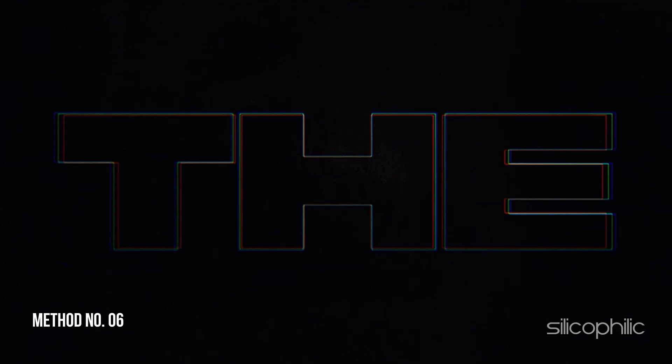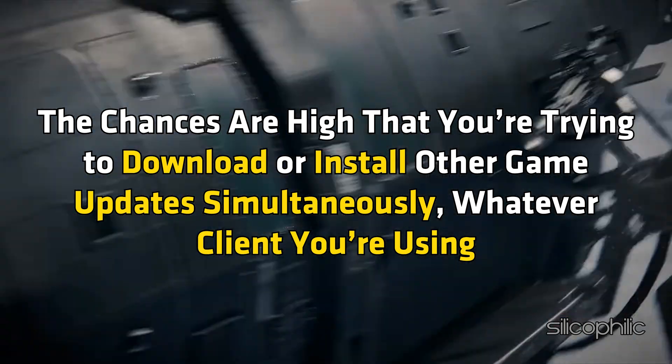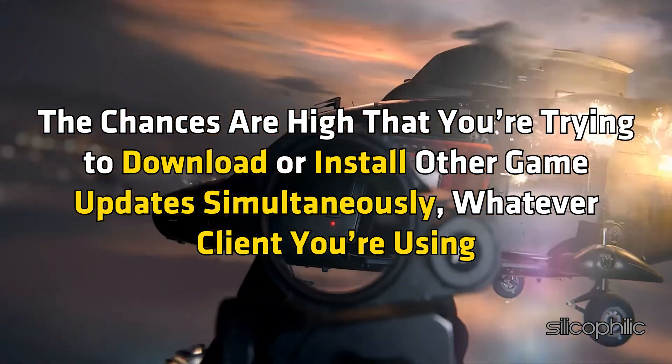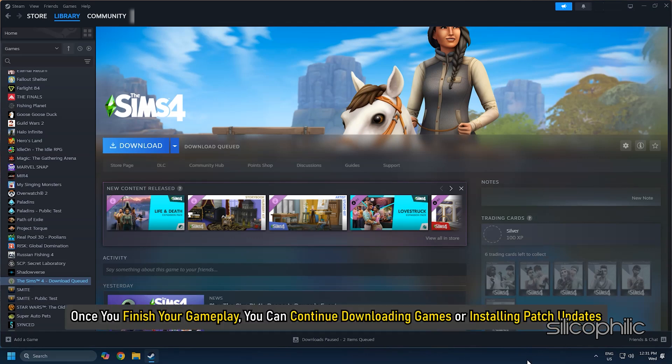Method 6: Stop Background Downloads. The chances are high that you are trying to download or install other game updates simultaneously, whatever client you are using. It's better to pause or stop other background downloads while launching and playing Black Ops 6. Once you finish your gameplay, you can continue downloading games or installing patch updates.